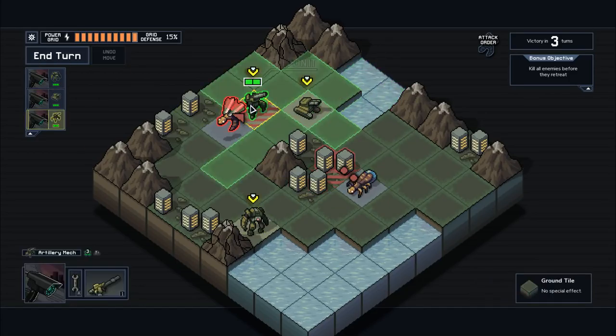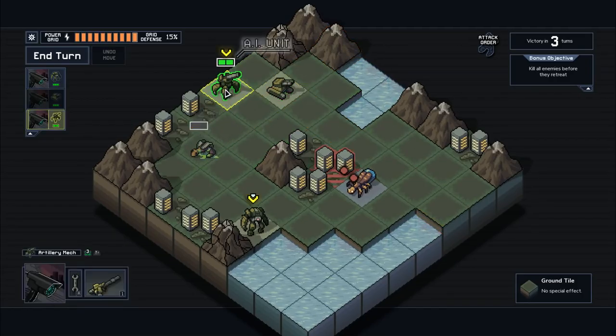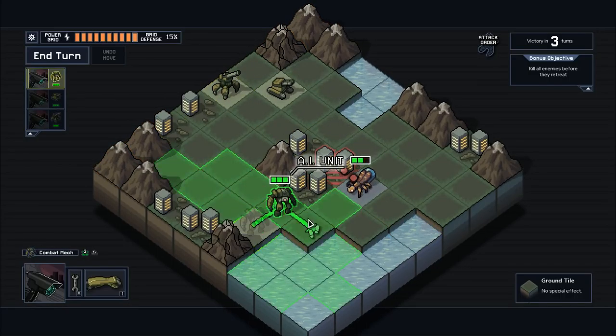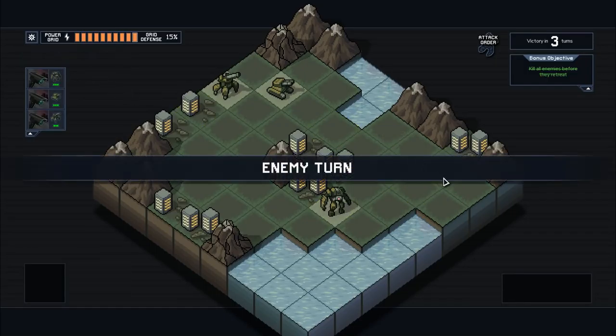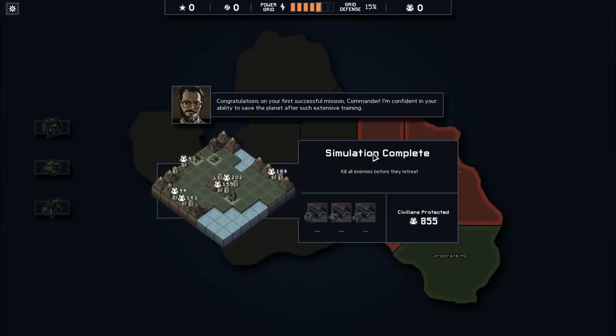So what I'm going to do instead, I'm going to move my artillery back, move up with the tank and shoot this, take my one-damage shot with my artillery, and then finish with my mech who does two damage. People are talking about how small the map is, but you will really be surprised — the limiting maps actually just add complexity as we move on.